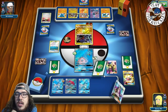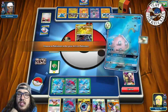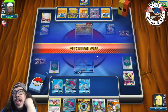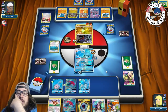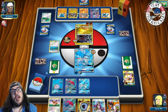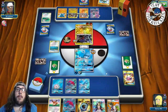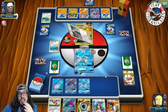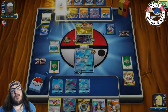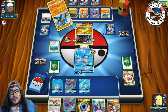Opponent has a Fighting energy and Cynthia, so Lucario can take a knockout with Royal Blades for 200 damage. Fieldblower again — getting rid of our Float Stone. We want to set up Zorark and Aqua Patch, and knock out this Garchomp. A second Garchomp comes down. If they take a knockout, our Zorark could potentially Riotous Beat this one, and then we can knock out the second Garchomp which has 120 HP left.